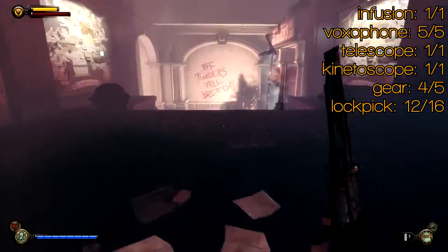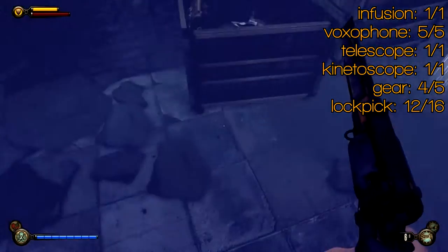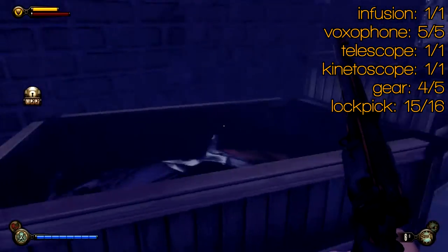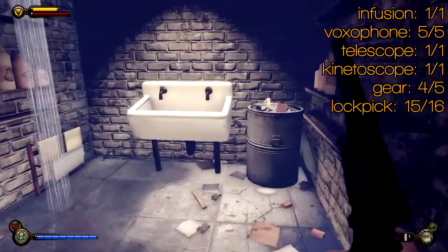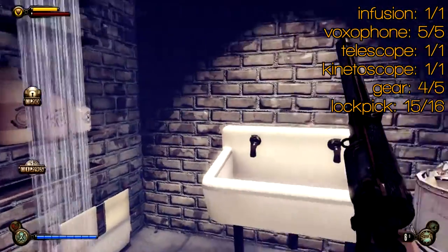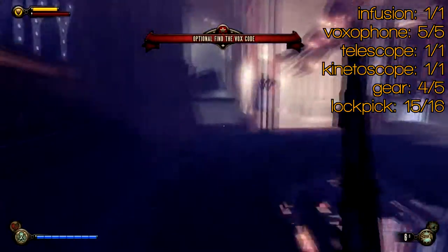Carrying on down here you'll see 'The Founders Will Bleed' graffiti on the wall. Take a right into this shop — it's a Founders bookstore. There are three lockpicks in the bin, so you may want to use them for the infusion. Behind you there's a safe you can open if you've got enough lockpicks. On the left is a purse and the code book for the optional mission. You can pick the code book up now or in the next chapter.